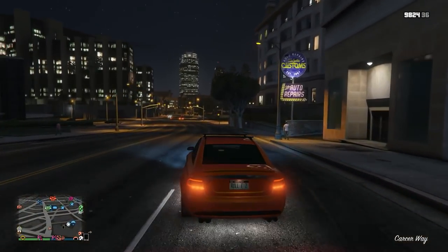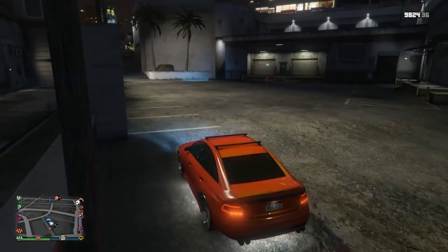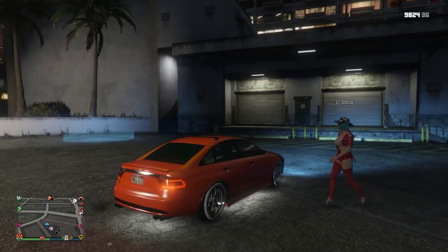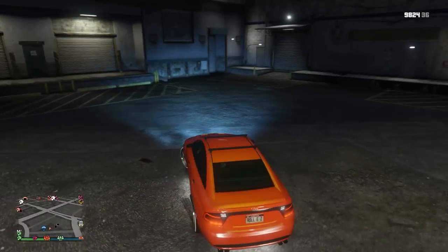To get started, you want to grab any car from any garage — it doesn't really matter, you don't lose this car. Just grab any car and go over to Los Santos Customs. Once you arrive, have your friend get in the car.